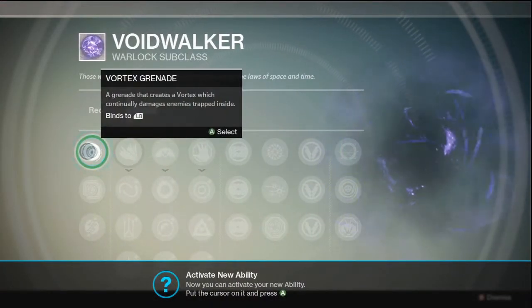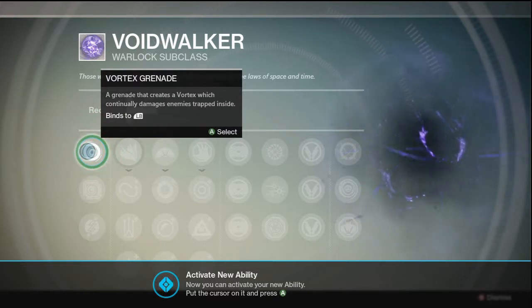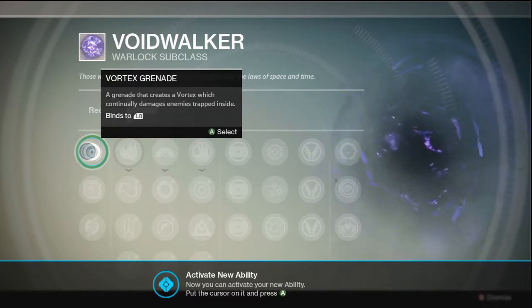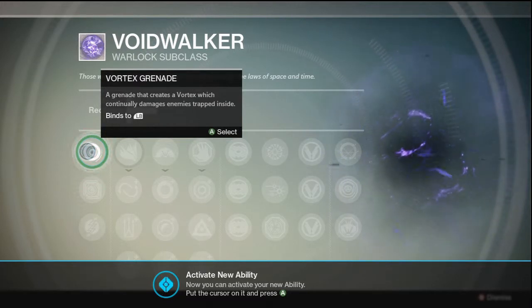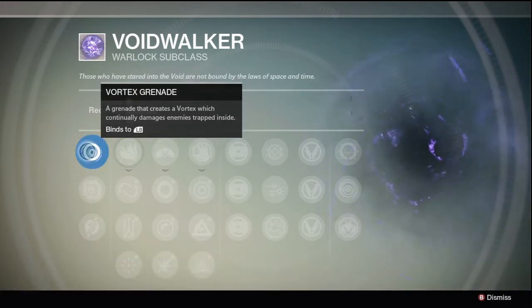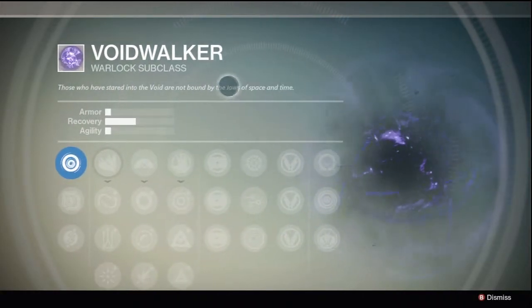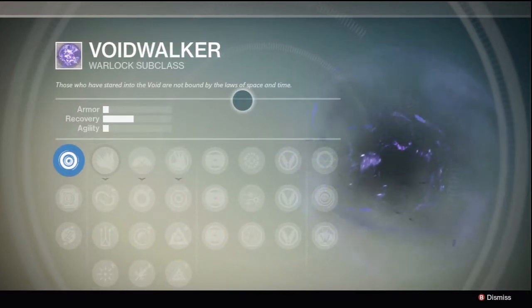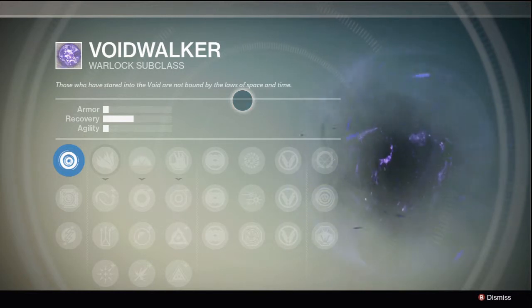Now let's level up. The first thing I'm going to upgrade is my Vortex Grenade: a grenade that creates a vortex which continually damages enemies trapped inside — binds to LB. So if you press LB that activates the Vortex Grenade. Looks like we got it upgraded. 'Those who have stared into the void are not bound by the laws of space and time' — oh yeah.